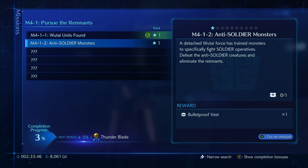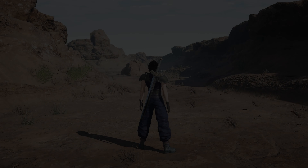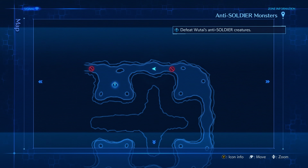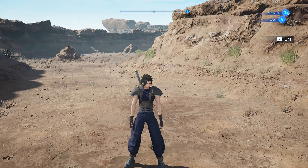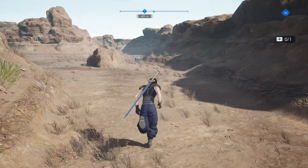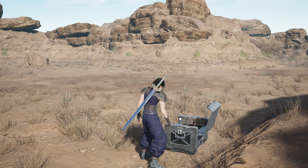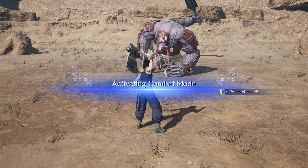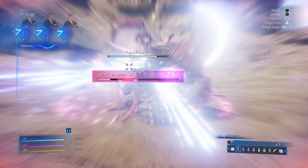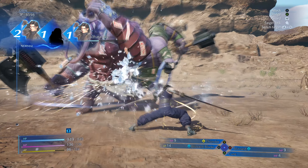Anti-soldier monsters. Rank 1 should be easy. We just go straight ahead — unless there's a treasure behind us, which I don't see any. There it is. Bring it on. That was pretty easy. Let's do a few of these.